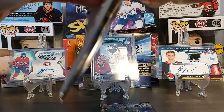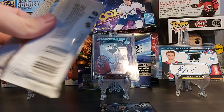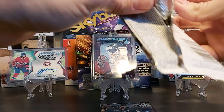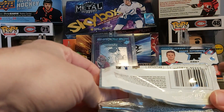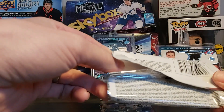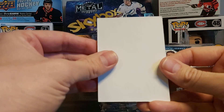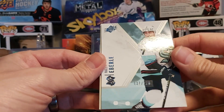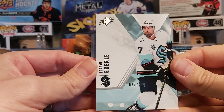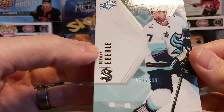So we've got a mem and an auto already, which means it could be two base cards after. Sadly, the Gustafsson could be our big card out of this box. This looks like it is our base card — Jordan Eberle from the Seattle Kraken, out of 299.